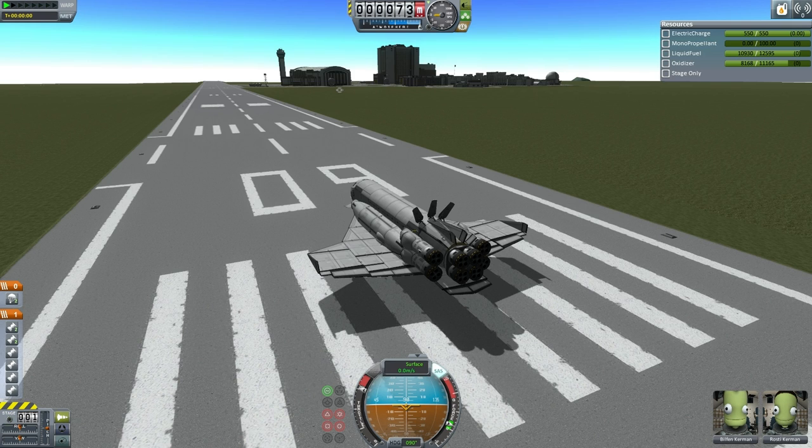Since this is a risky test, only two Kerbals will launch aboard the Aquarius: Commander Rosty Kerman, who is also commander of ETS-6, and Engineer Bilfin, who will be making his first trip to space. This mission is designated Aquarius 1.